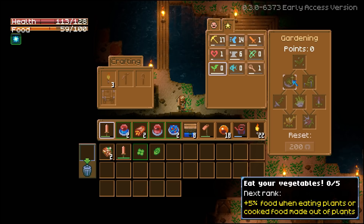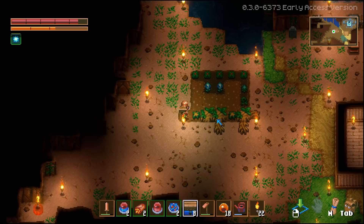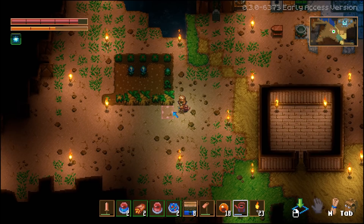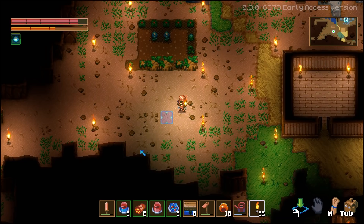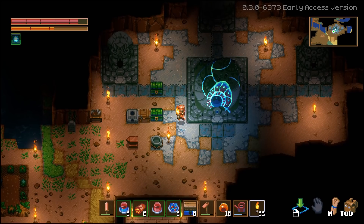What else do we have? Crafting, armor, gardening. Increased chance to get a seed when harvesting plants — that's going to be useful. Lots to do if I want to be able to beat him, and I don't think I'm going to be able to do it this way. I probably should not have put these root seeds where I did. It's fine, I will get more.